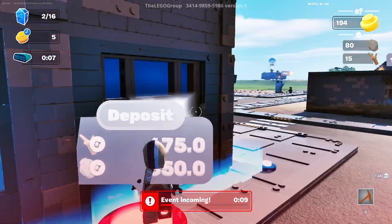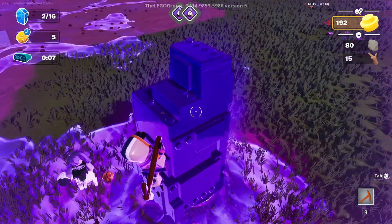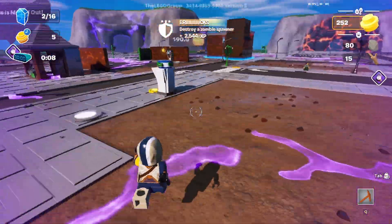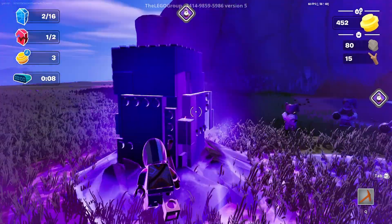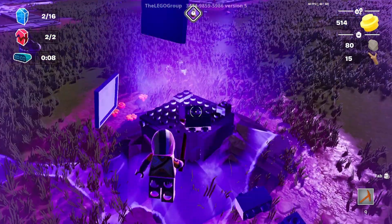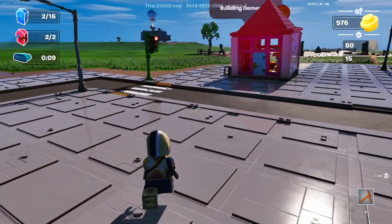We need 675 wood and 550 stone - let's check out what this event is. Destroy the studs?! Oh no - they're taking my coins! This is so annoying. There's one over here - building damage! Where's the other one? I need to repair a building. We have some coins here and there - let's see how much we have to pay in damages. Let's grab these resources.